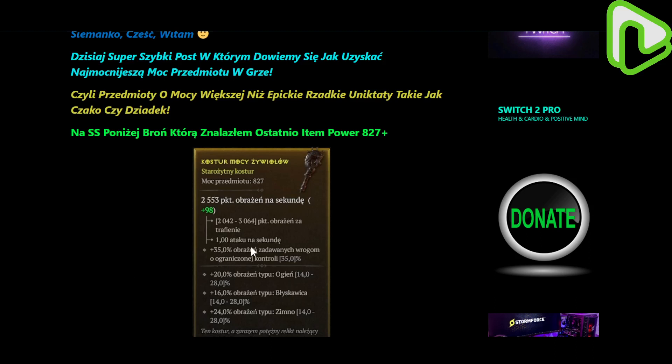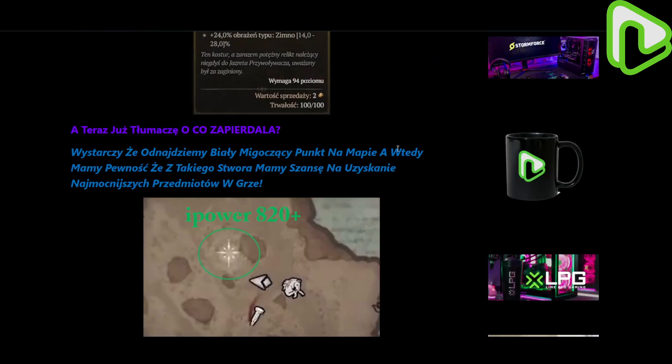Hello, welcome back. It's Switch here with another Diablo video. Today I'm going to use my Polish website to explain to you guys where you can find item power 820 plus. It's going to be a super short video. This is an item I found recently — it's 827 — and basically we can find those items at the location where you see this white blinking light or spot on the map.